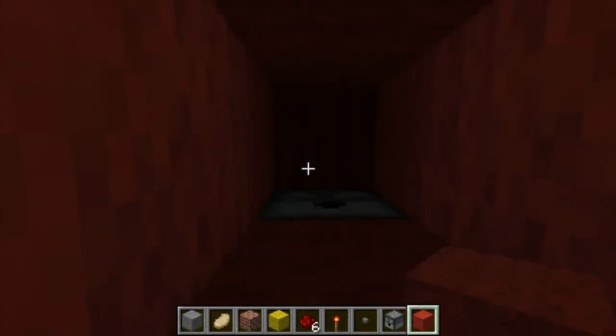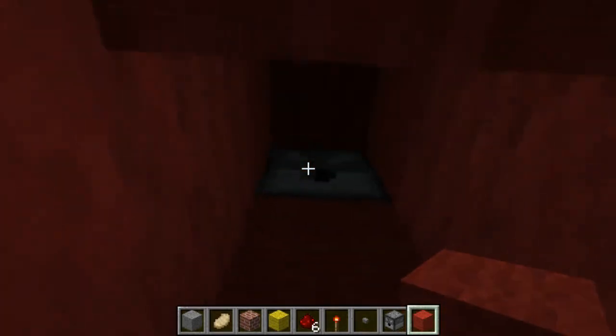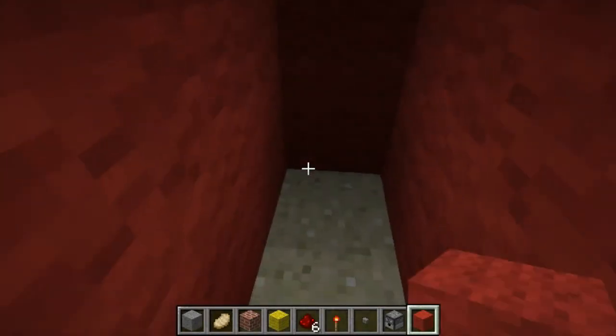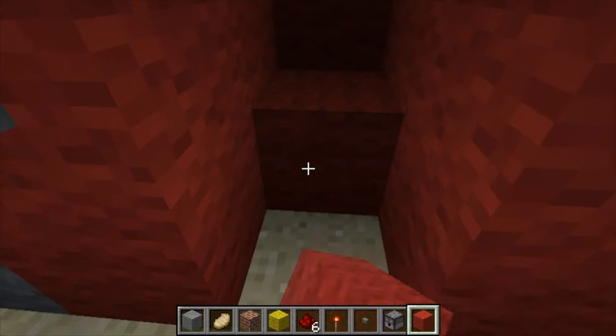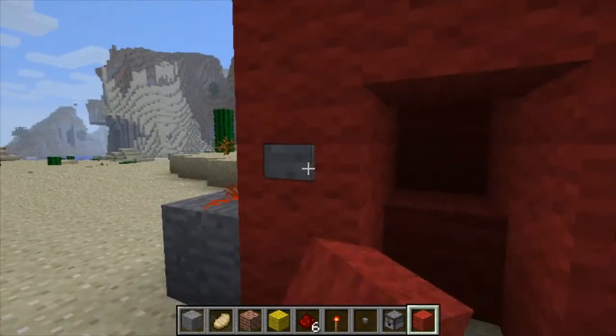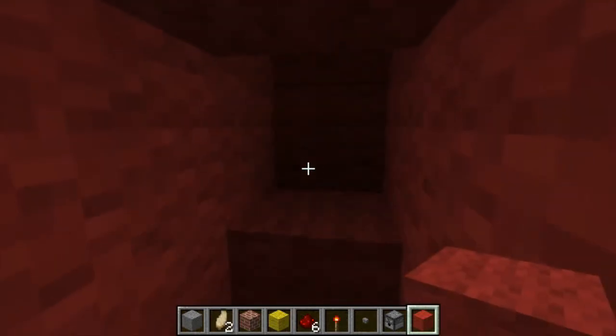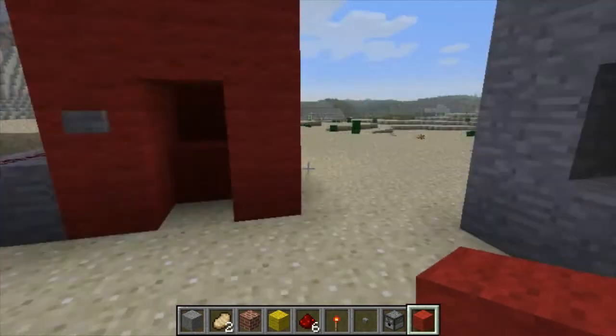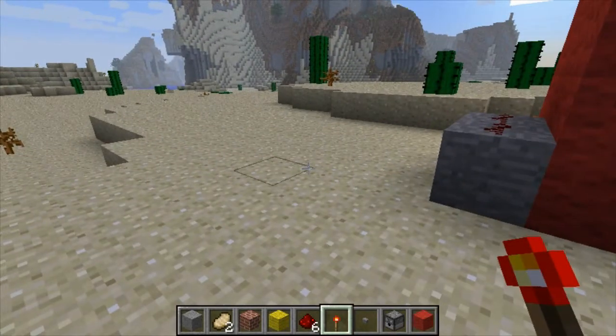When you press the button it will pop up some pork chops. People will get a pork chop if they go inside here and right-click, and it'll take it by itself. Just put some water and then press it — voila!